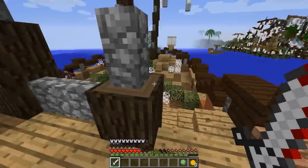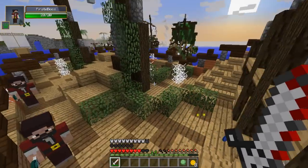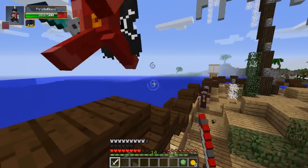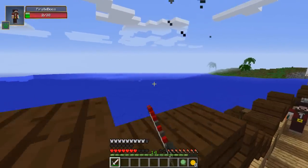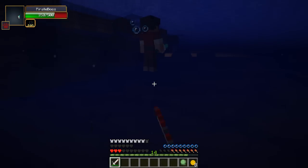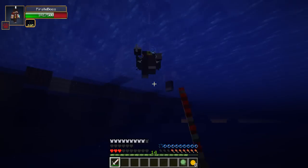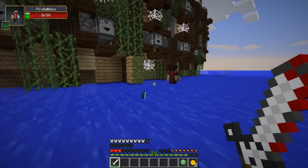Is this the curse of Davy Jones' locker? I don't know. There's only one real pirate boss. Wait, if I can knock him off the edge, then we don't actually have to kill him. He's knocking us off! This could be very bad. There he is — I can see his dagger. Has he got some kind of special dagger? I only have three hearts left, and he's got 320 health.